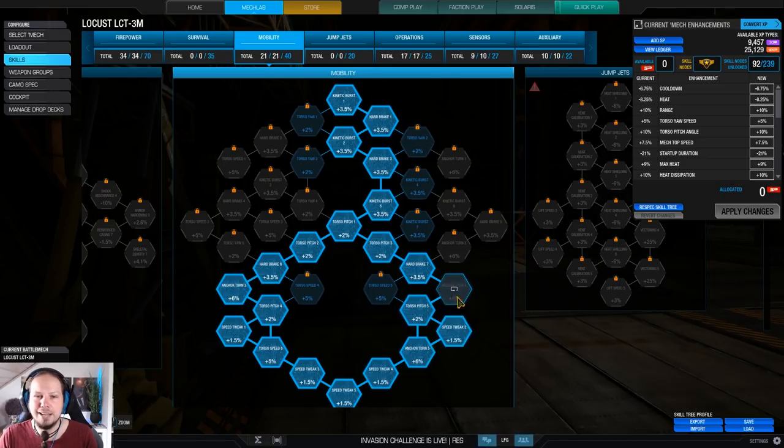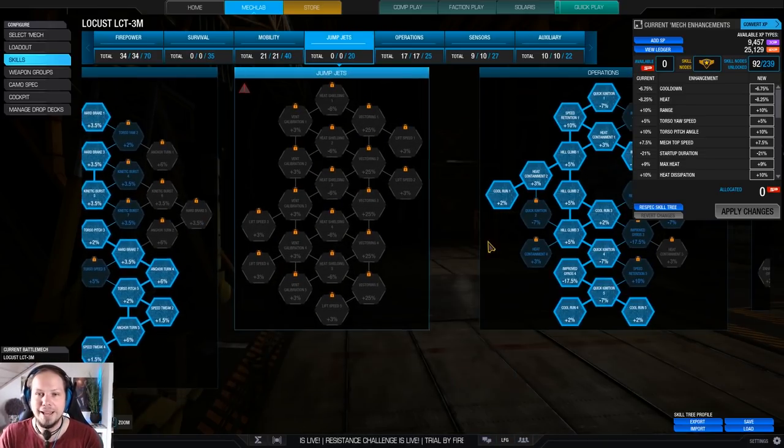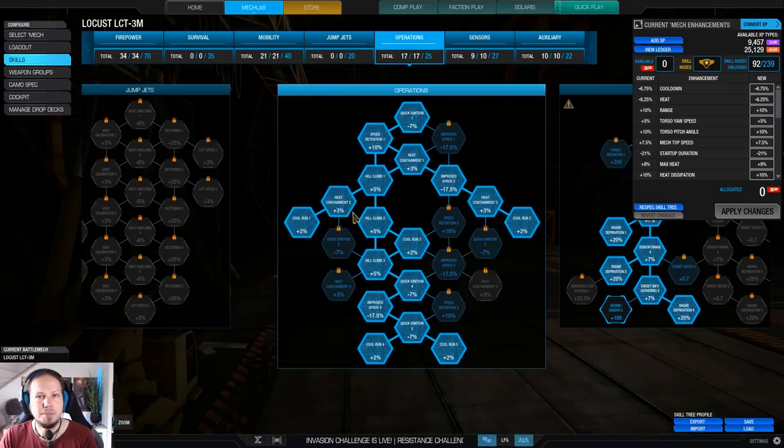Get that anchor turn to get out of the situation quickly if it's getting too hot. Kinetic burst and heartbreak make it so that you can quickly stop and then move again — to bait the enemy into trying to lead the shot in your direction, then you just stop really quick, dodge the shot, and keep going. We have a full cool run here because we had some spare points. You don't necessarily need that because you can just disengage and cool down again, but if you want to be super active, it really helps.